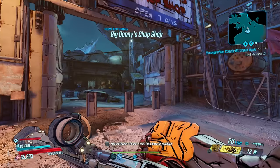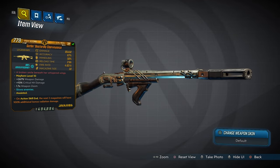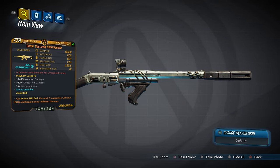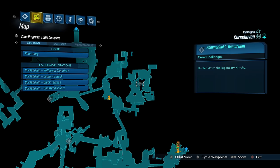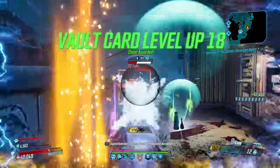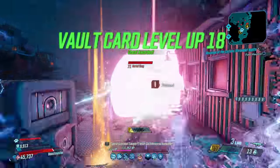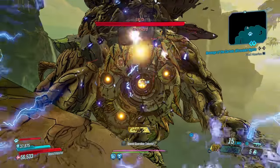Coming in cold is the Clairvoyance, a Guns, Love, and Tentacles assault rifle that can only come in cryo and can only be dropped by Critchie, who you fight in this area of Cursehaven. The Clairvoyance is a gun you'll probably want two of — the fully automatic Gatling variant when you want to mow down some mobs, and the multi-pellet Masher version for its highest single-shot damage.